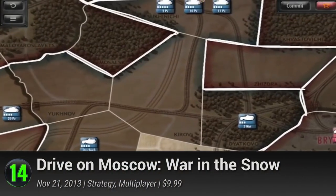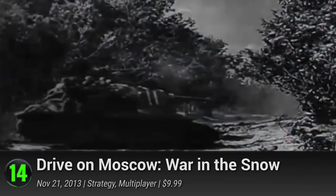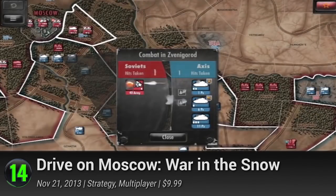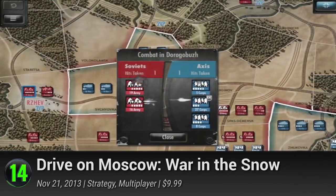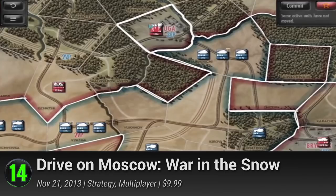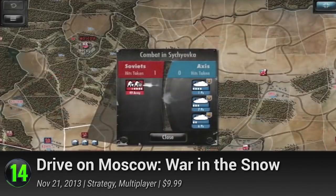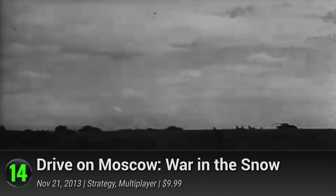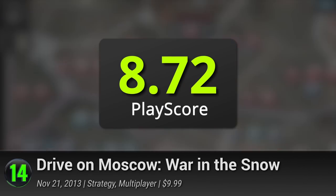14. Drive on Moscow: War in the Snow. From the hardlines of Hitler's last gamble, Shenandoah's next venture brings us to the shoes of the Soviet Union. Travel to the icy white landscapes in Moscow and defend your homeland in one of the Second World War's most pivotal battles. It has all the turn-based tactics of your favorite strategies, putting you in command over a whole army of troops. Guide them through the map, capturing regions and overcoming the trials and blizzards of war. It has a PlayScore of 8.72.